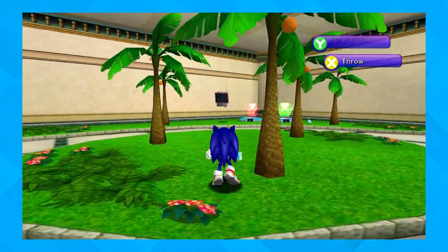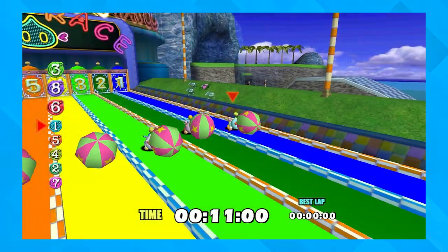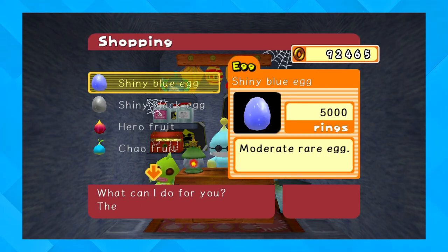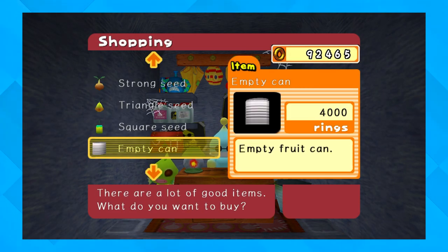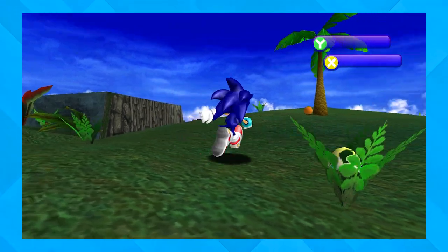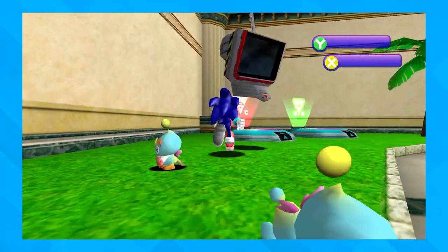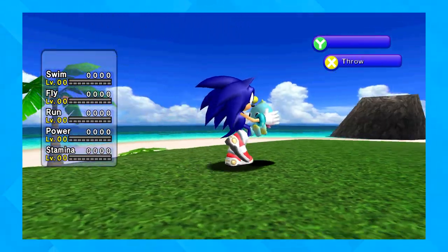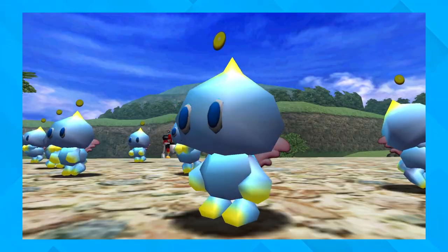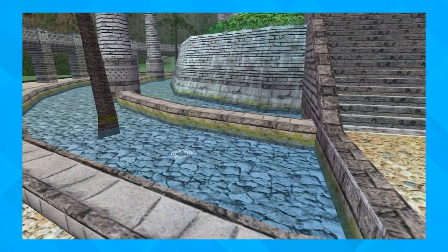In Sonic Adventure 1's Chao Garden, you would have to collect animals in the stages and then bring them back to level up your Chao, and then go on to do Chao races to compete and see if you could get first place. There was also the black market in Sonic Adventure 1, where you could buy different Chao eggs, fruit, and different accessories for your Chao to wear. There were three different Chao Gardens — one at the Mystic Ruins, one in the basement of the Hotel at Station Square, and the other on the egg carrier. It was nice, but the main thing lacking was the incentive to really upgrade your Chao even more.